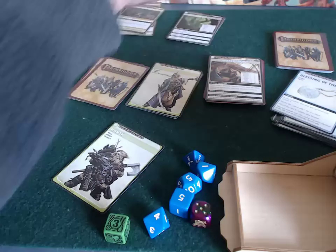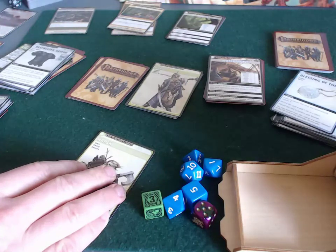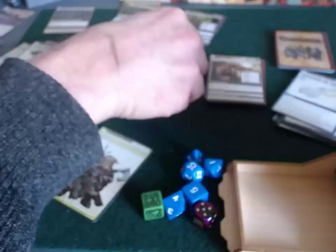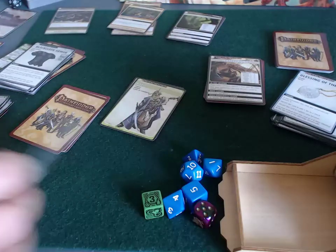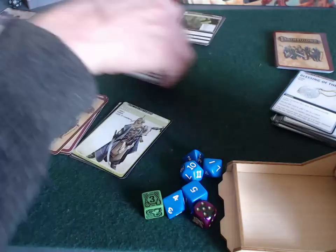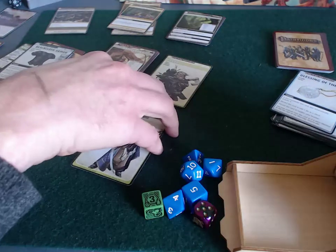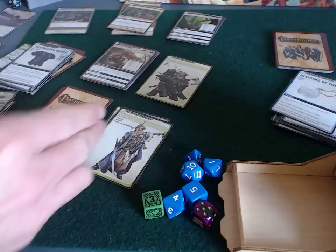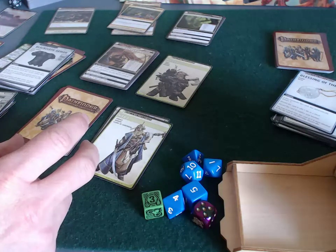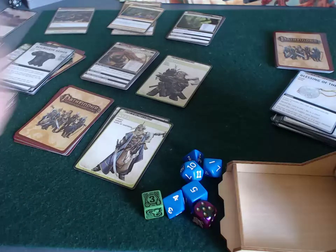That ends Harsk's turn. Next up is Kira — Harsk will have to travel, maybe to the waterfront, since he's more powerful alone thanks to his ranged bonus. The villain is in the woods. The plan: close these two remaining locations and then go after the villain. That's the strategy — starting next time. Thanks for watching.